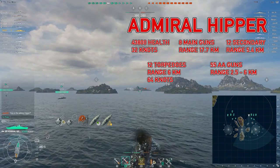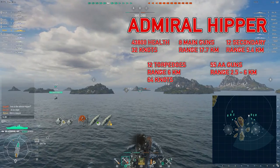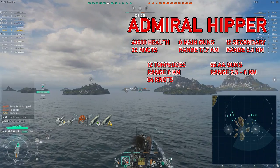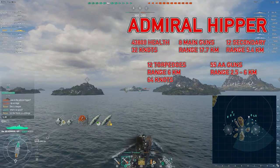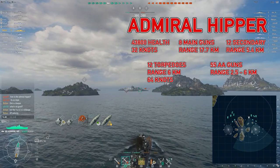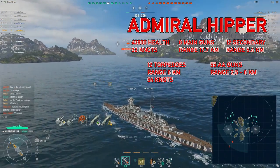We are in the tier 8 German cruiser Admiral Hipper. It has 8 main guns, 12 secondary guns, 55 AA guns, 12 torpedoes, top speed 32 knots, total health 43,800. For my modules: reduced crit chance on main battery, increased main battery accuracy, reduced fire chance, faster rudder shift and concealment. For my commander: situation awareness, basic firing training, faster turret traverse, lower cooldown on damage control, superintendent, and advanced firing training.